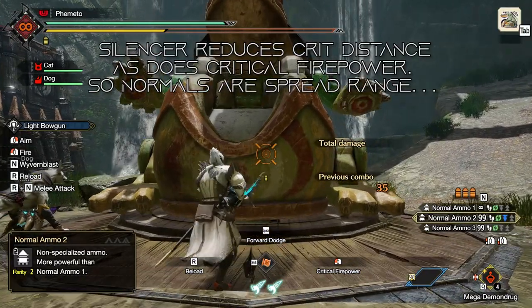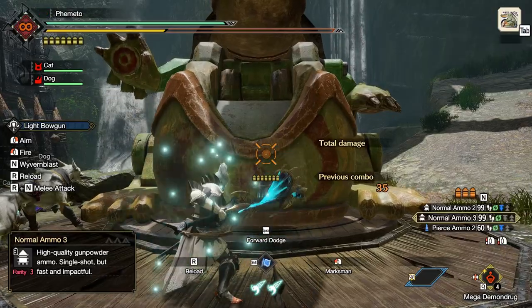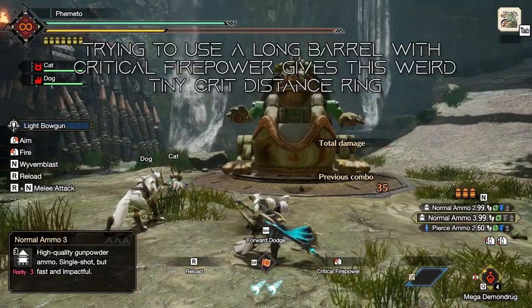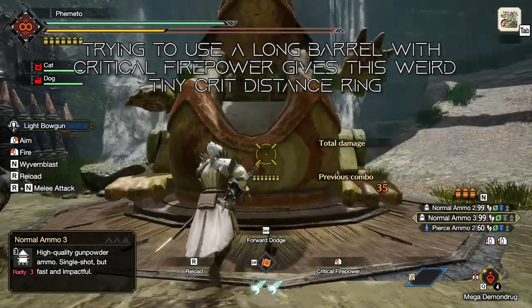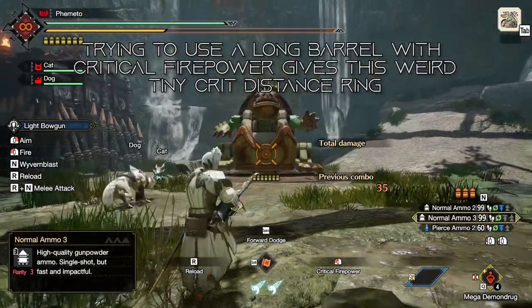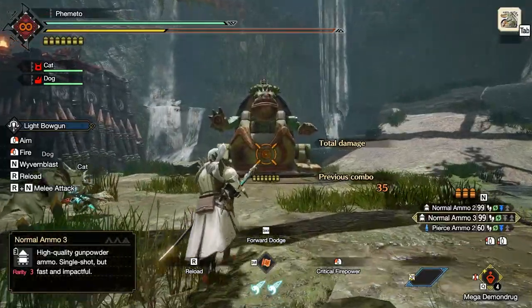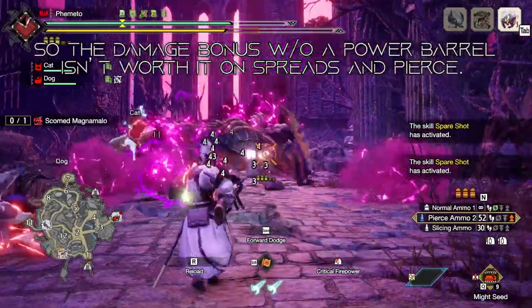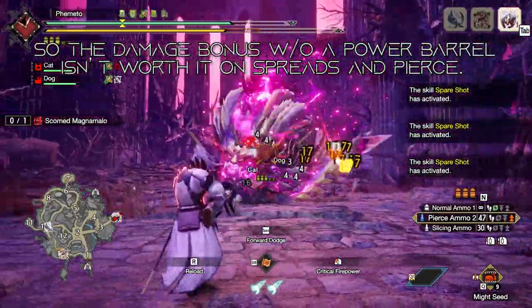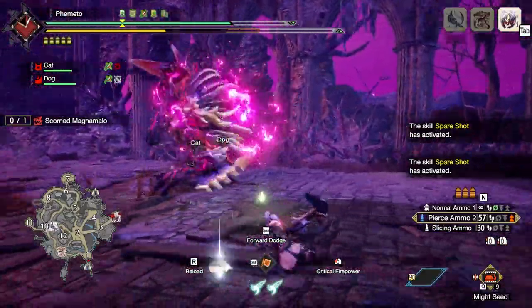Spread ammos also become hilarious — either you're so point blank that you literally have to touch the monster to deal damage, or you're at this weird zone where you can't get too close but also can't get too far. You have this little ring you have to play around. Pierce is actually manageable with the silencer — you can play from point blank out to medium range — but then you're investing in silencers, ballistics skills, and Sniper 3 and all that. Normal threes look good on paper with the 30% damage buff, but you end up playing in spread distance anyway — actually even worse than spread distance — and spreads are stronger. So you just end up playing bad spreads, doing slightly less damage while investing all these skills to make this weird gimmick work.